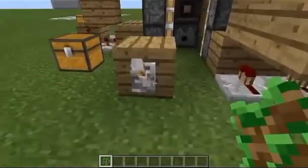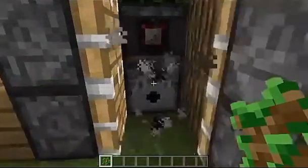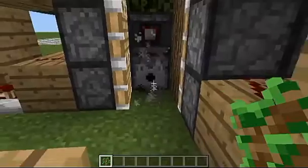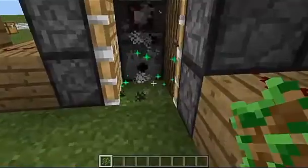We've got saplings already, so if we go ahead and click this lever it's going to start this dispenser — it's got bone meal in it. However, since there's no saplings to use the bone meal on, it's not actually going to dispense any. But as soon as we go ahead and put a sapling down, the tone of clicking changes and it starts growing the sapling.